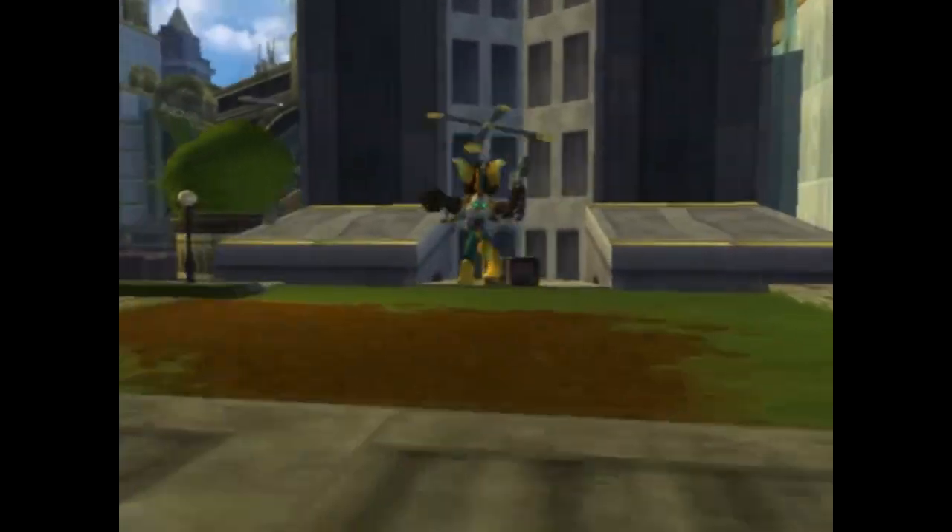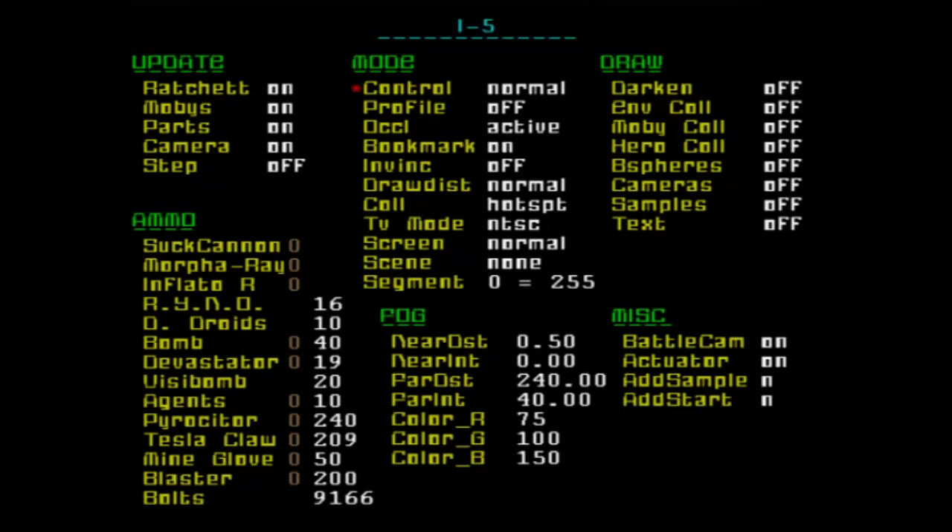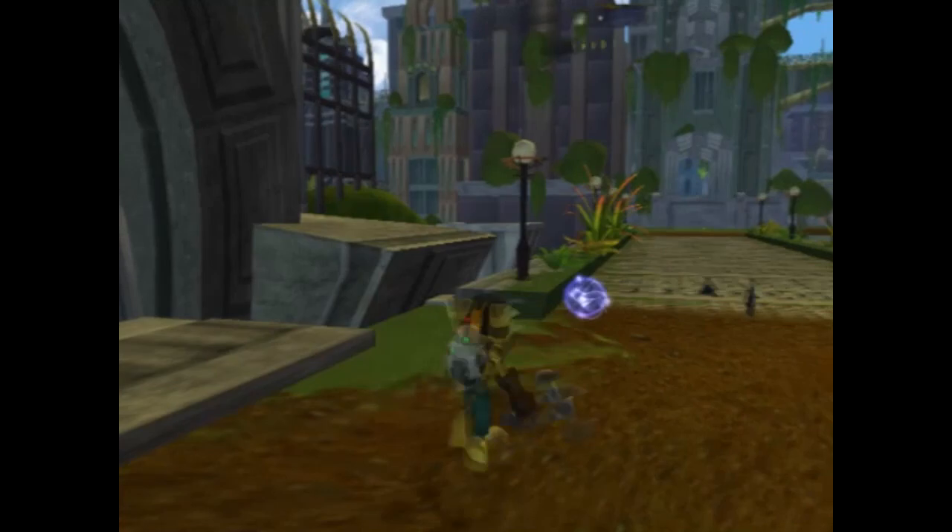Is there anything else in the debug menu? Let me see if there's anything cool I could mention. In the Ratchet 3 one that's available, they have the Dynamic Difficulty Tuning menu available. Over on Draw, I don't think any of those will work except for Text, because on the versions like what you have, those usually didn't work. But if you turn Text on and go back into the game, those are the game coordinates for the camera and Ratchet.